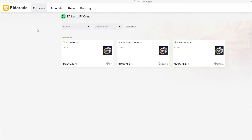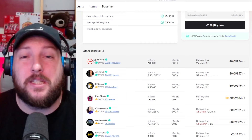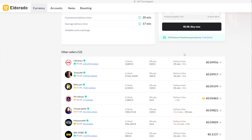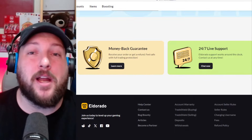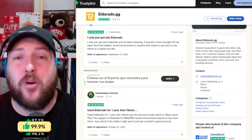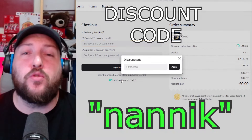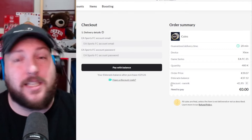Today I wanted to introduce you to Eldorado.gg. It's a fantastic website to get yourself some FC25 coins. If you're looking to improve your team, it can take up to 30 minutes and the coins will be deposited into your account. They have trusted and verified sellers, with delivery time and review ratings showing how reliable and fast they are, and a 100% guaranteed money back or refund if you are not happy. They have over 34,000 positive to excellent reviews. Don't forget to use code NANIC to get your discount — the link will be in the description and in the comment section down below.